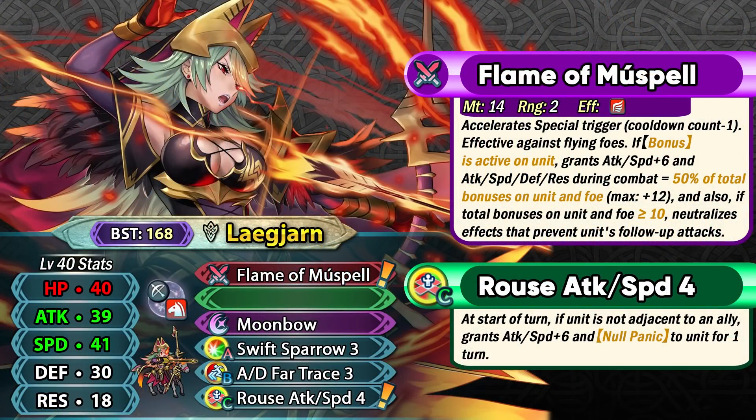Ascended Legion is easily one of the best Bow Cavaliers in the entire game because of her power, speed, and deceptive bulk, thanks to her weapon Flame of Muspel. This weapon functions quite similarly to her original version's weapon refine, where it benefits her when she has buffs on herself and punishes the enemy if they've got visible buffs. With her Rouse Attack Speed 4, she can essentially get plus 6 to all of her stats quite easily.